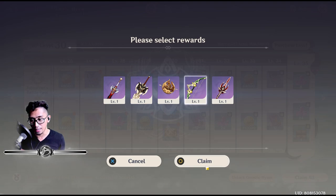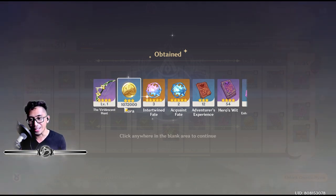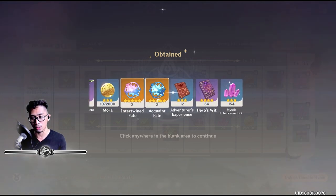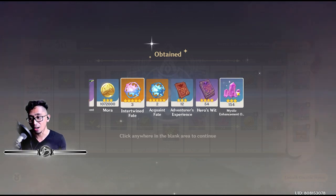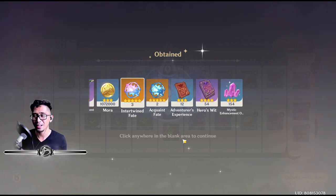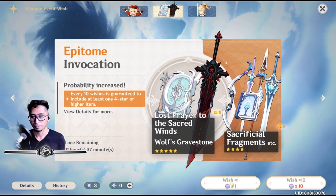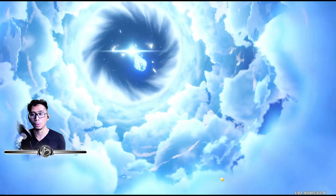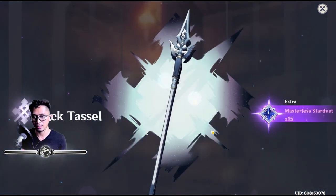We selected the Viridescent Hunt — claim! These are the rewards we get at battle pass 30, aside from the previous ones: the Level 1 Viridescent Hunt bow, 1,072,000 Mora, 320 Acquaint Fate, 12 Fragile Resin, 54 Hero's Wit, and 154 Mystic Enhancement Ores. That is the good stuff!